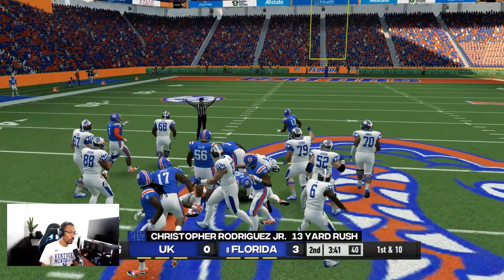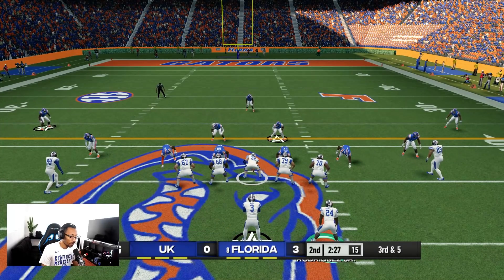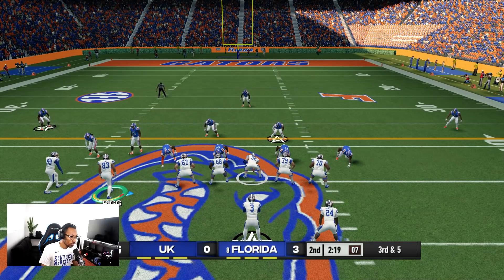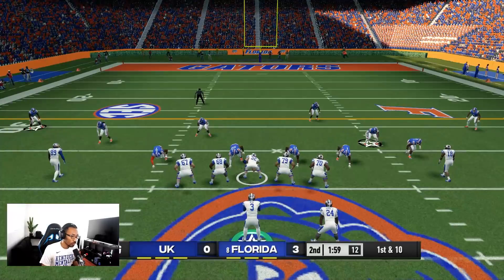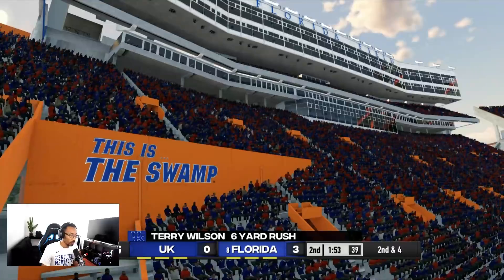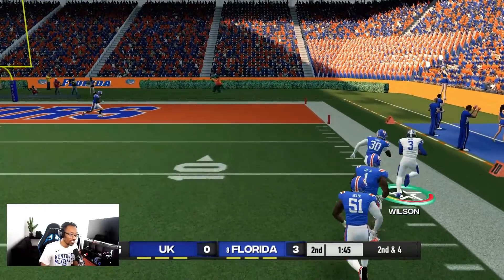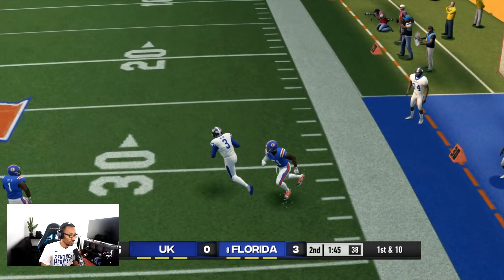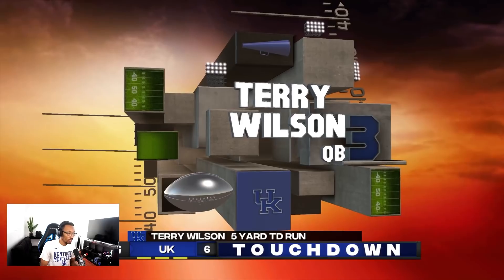On third and one we get a 13-yard run — way more than enough. On third and five we motion our tight end over. Chris Rodriguez lowers his shoulder for the first down. We keep it with Terry Wilson — he has a great cutback, they had the quarterback spy but it didn't matter. Third and three, we keep it — Terry Wilson is in there, touchdown! We take the lead.